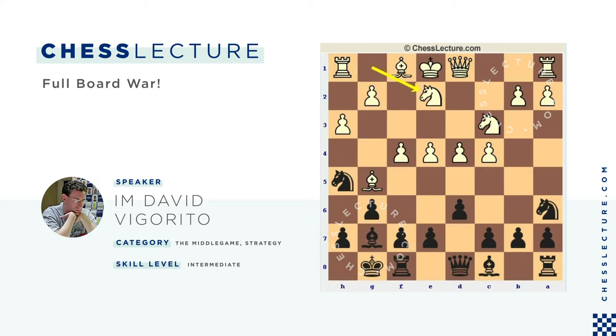He goes Knight G2. And this is where Polgar did something like H6, Bishop H4, F5, which just looks really weird to me. Let's just say exf, gxf — White's position looks strange, but Black's position does not look very good to me. I don't understand this plan. So what Nakamura did, I think is much better.